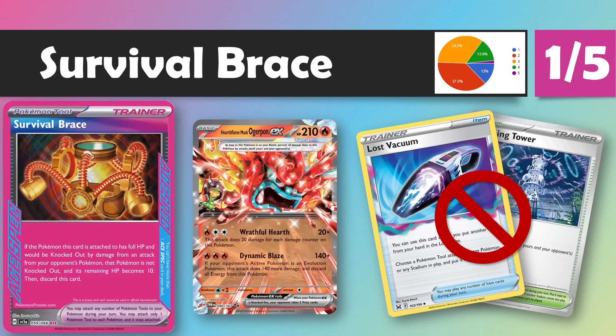On to Survival Brace, a Pokémon Tool A-Spec. If the Pokémon this card is attached to has full HP and would be knocked out by damage from an attack, instead of being knocked out it goes down to 10 HP and you discard the Survival Brace — essentially a guaranteed one-turn survival from a one-hit KO. The only real synergies are on Revenge-style attackers and Outrage-style attacks, like the new Hearthflame Mask Ogrepon — its Wrathful Heart does 20 damage times the number of damage counters, so you take a hit with 200 damage on you and then deal 400 back. There are also things like Lost Vacuum and the new Jamming Tower that turn off tools before Survival Brace gets any effect at all. So this is one of the weakest A-Specs we've seen, not only in the set but overall.